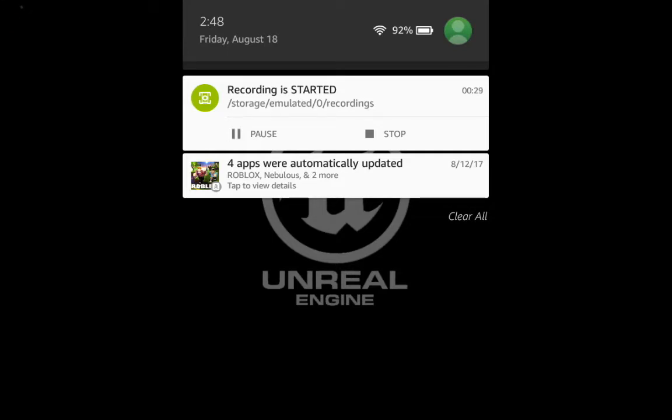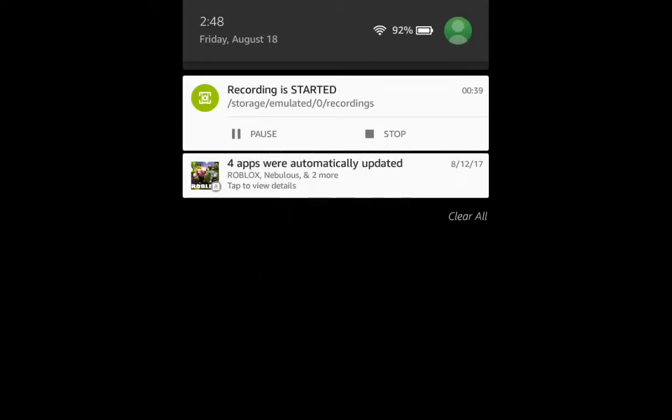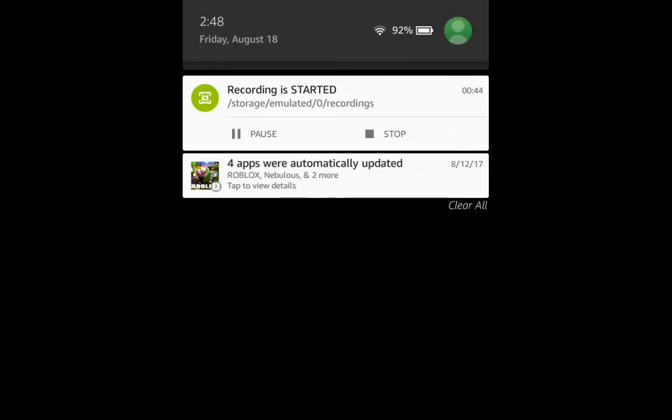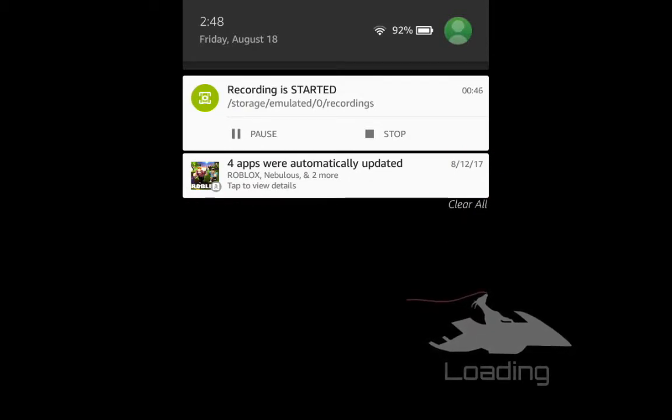Now, if you guys can tell, it says it right here — four apps were automatically updated: Roblox, Nebulas, and two more. Yes, I do play Roblox, so you guys can find me at Roblox. I hope to start a Roblox channel — that would be pretty cool — but it's Goatslight, the same way it's spelled on the channel, except the letters after the L are all lowercase.